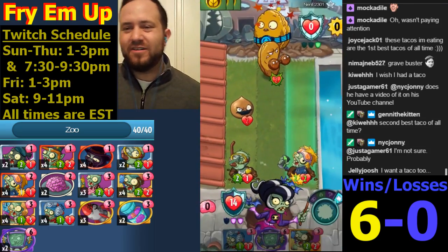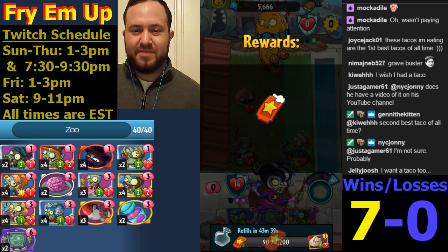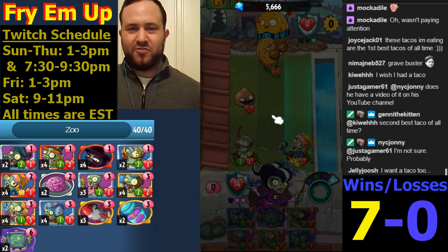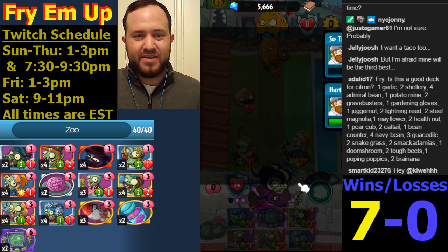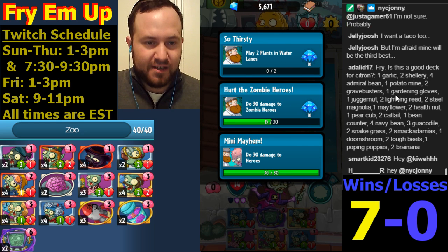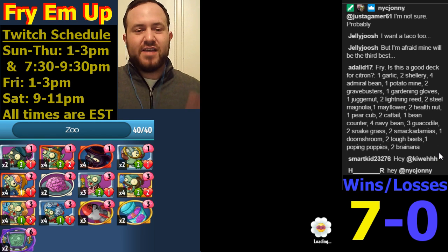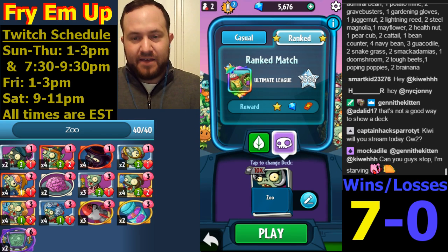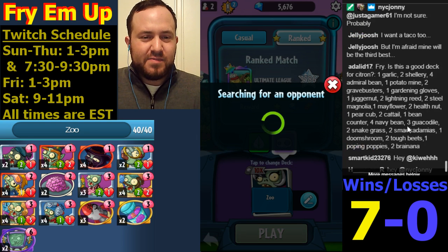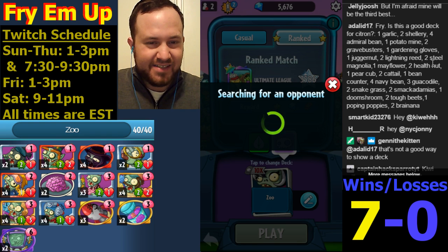The backpedaling is real - Wall Knight really doesn't have a lot of good ways especially against a deck like this. We're not really running minions with a lot of over four attack - really hard for him to play from behind especially when we're just swarming with one-cost two-attack minions and stuff. Add a Lid - type the whole thing out and I'll read it. Is this a good deck for Citron: garlic, two shallots, four admirals, a potato mine? The first thing I'd say is try to do as much as you can three or four of each card. It seems like you're running a lot of ones and twos - maybe you have a limited collection.